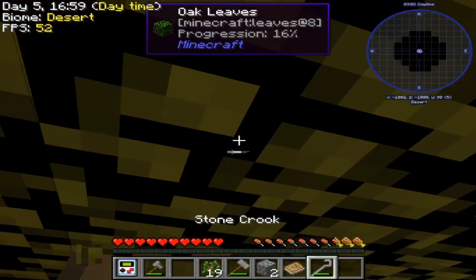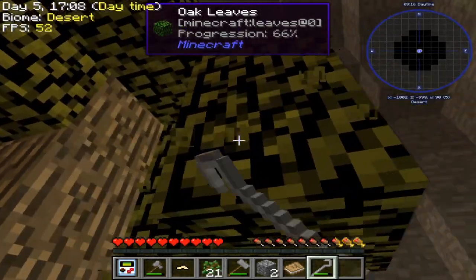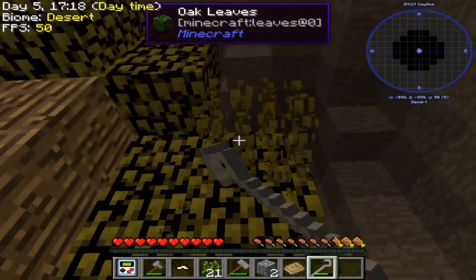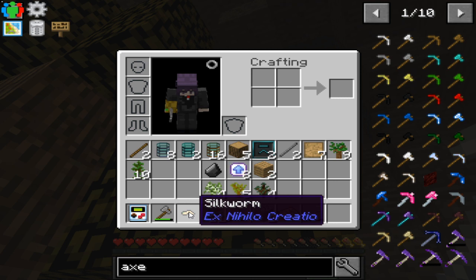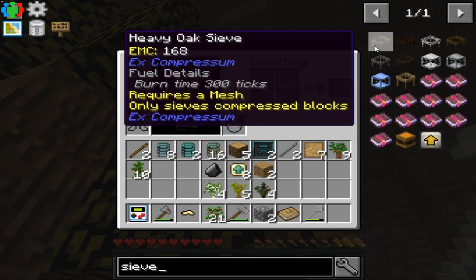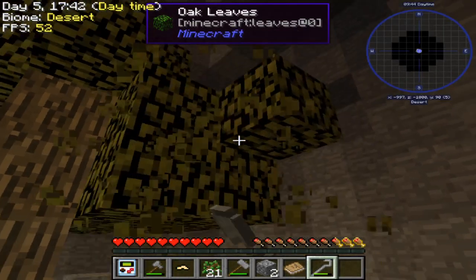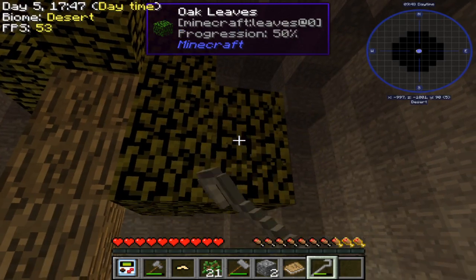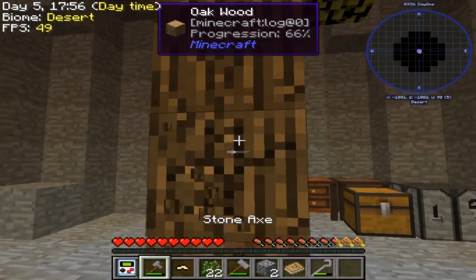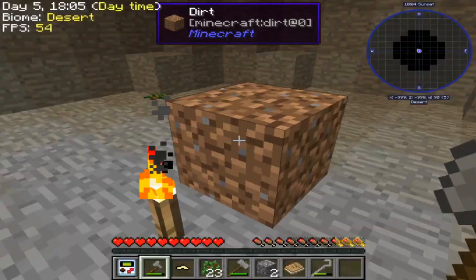We're on silkworms now — silkworms are also a very nice mod. In almost all these skyblock-style mod packs, the silkworm mod and Ex Nihilo — that's the sieve mod — I think they're made by the same people. They're such good mods, very well developed and great for skyblock-style creations and mod packs.